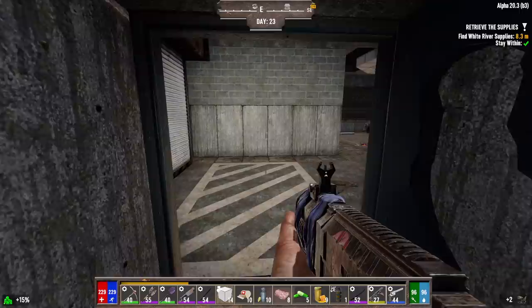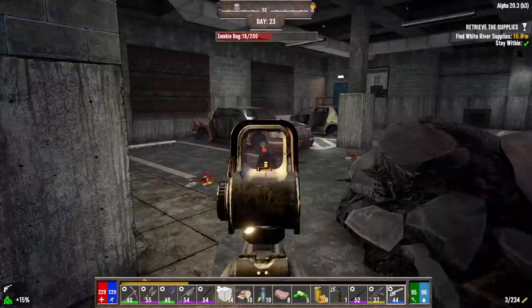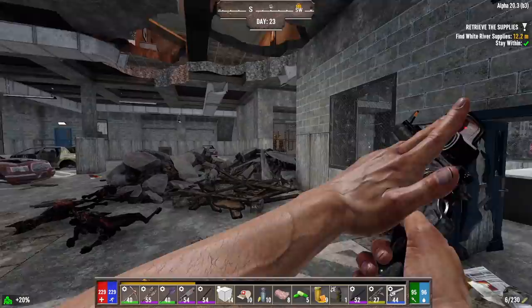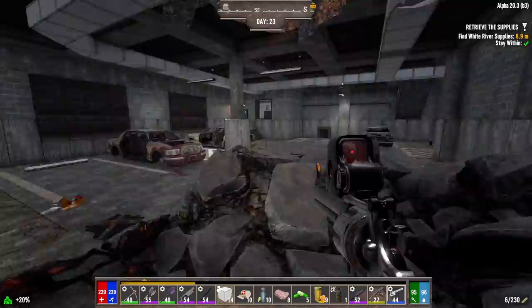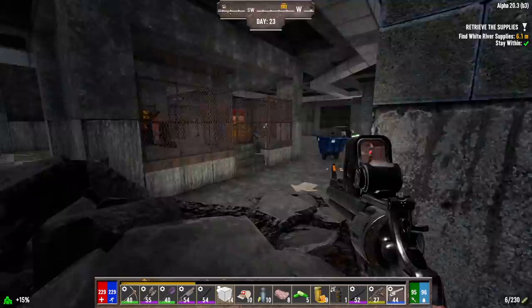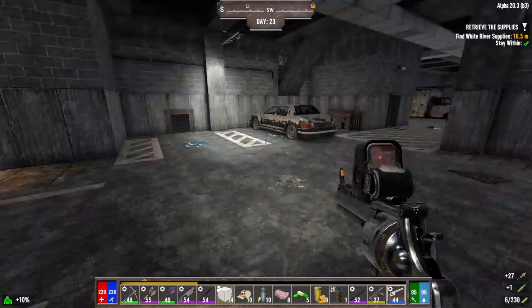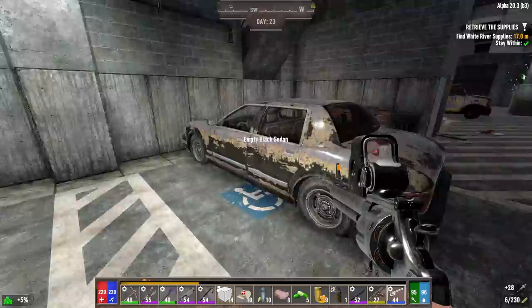One thing to note, which someone brought to my attention — oh, this is locked — the hazmat jacket and the pants replace our jacket and our pants; they don't replace armor pieces. So if we find the jacket or the pants, we shouldn't scrap them — we should hold on to them. One round of 7-6-2 and some steel crossbow bolts — I'll take the bolts for now. We could always scrap them if we want to get rid of them.